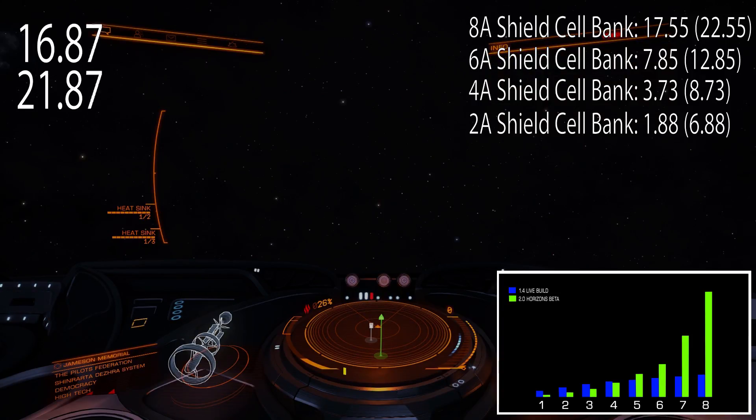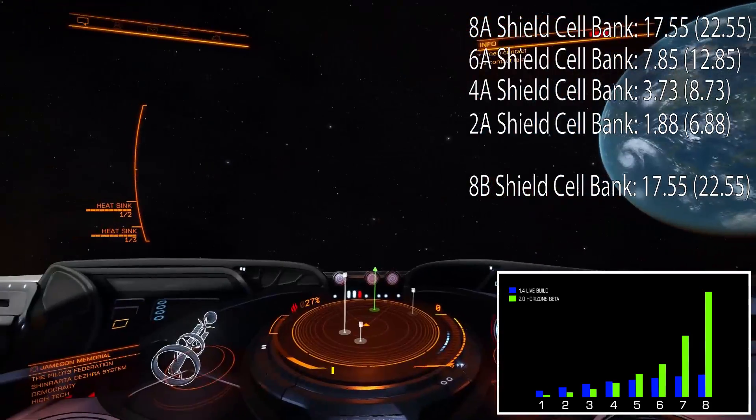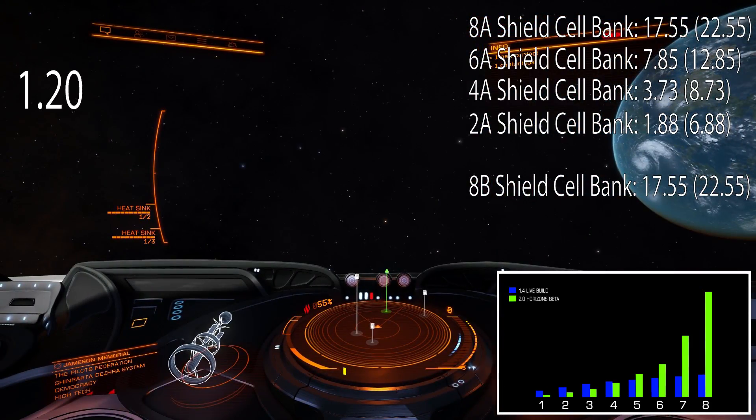Much much more. And that's important because you can see the numbers on your screen. And even if we count only the time when shields are actually charging, so minus 5 seconds: class 2 is almost 2 seconds, class 4 is almost 4 seconds, class 6 is 8 seconds, and class 8 is around 17.5 seconds.